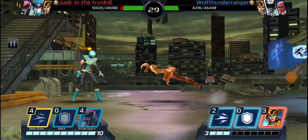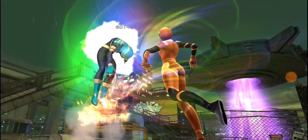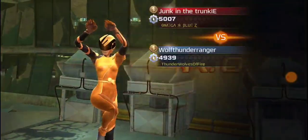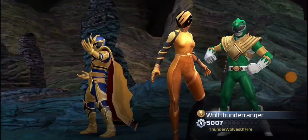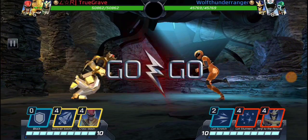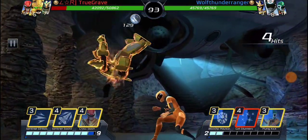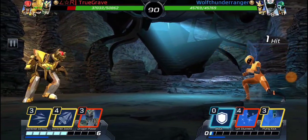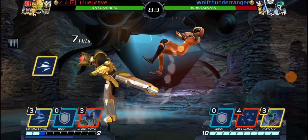Solar Ranger Orange has always been an interesting character. The way her moveset worked and how certain things were supposed to work out — Solar Ranger Orange is really good if you play her just right. You have to play this character like Kat Manx, because that's gonna help you get better with her in general. I gave Solar Ranger Orange more of the fast breakers, and looks like I just counteracted his dragon shield — he thought doing dragon shield would be a good idea.